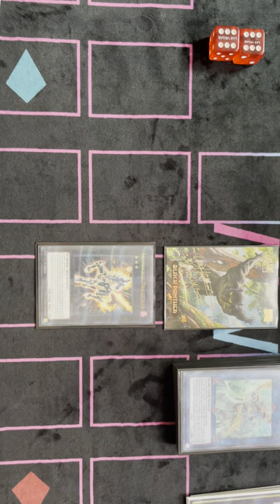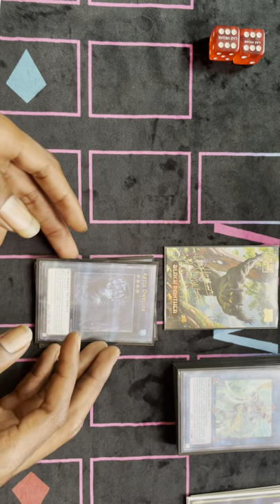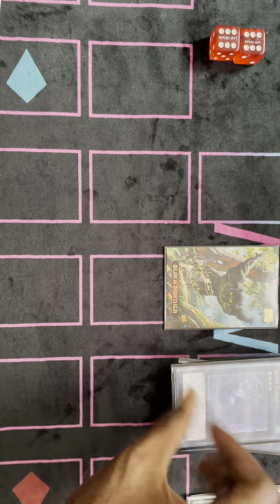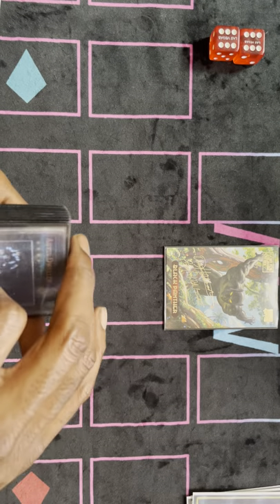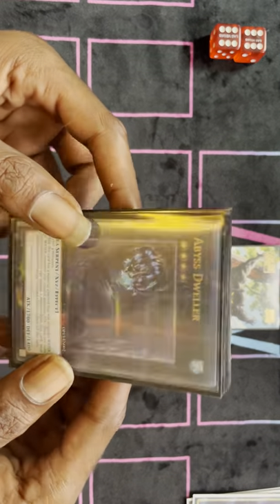And then we play one Staglio and one Dweller. Dweller was actually the worst card in my extra deck all weekend. I summoned it one time and it won me one game, but other than that, it literally never won. I'd like to flex the Secret Rare a little bit — it's so pretty.